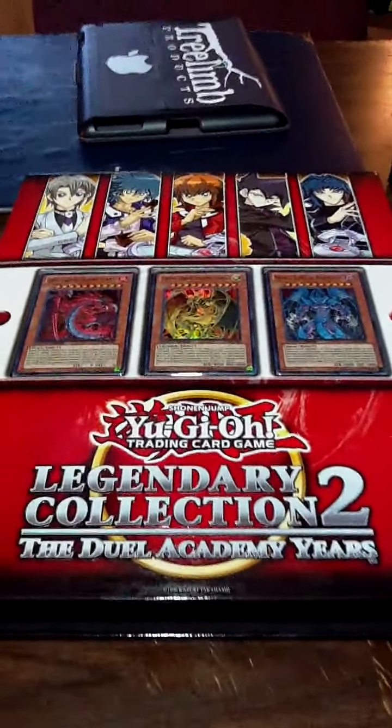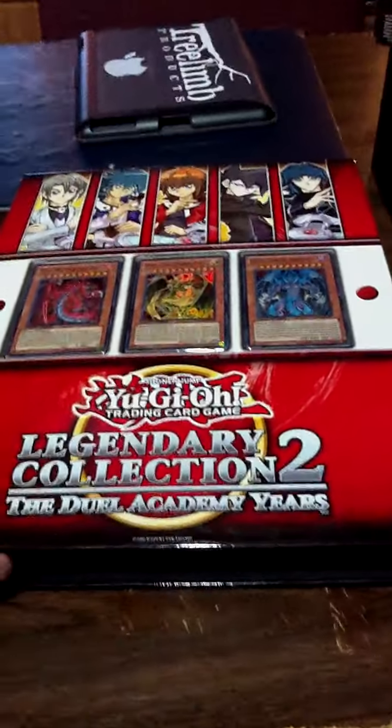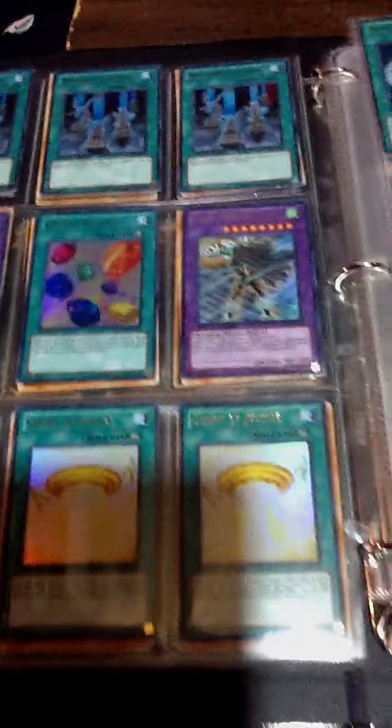This is going to be a video of my trade binder. Everything in here is for trade, I think. All my wants are on my channel. Some of these cards are from Gold Series — all my Dark Lords. I actually bought four Legendary Collection 2s, so that's why I have all these doubles and stuff.